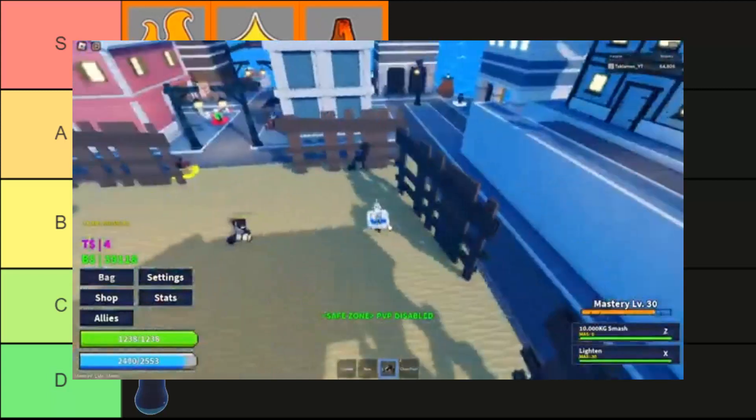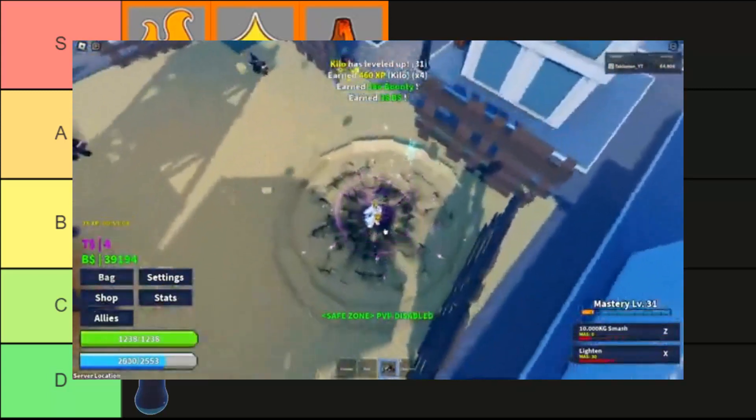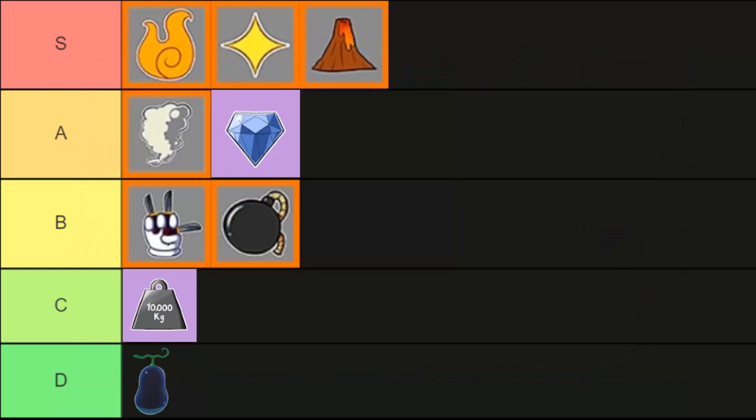Next is the kilo fruit. This fruit is better than the invisible fruit in terms of damage, which is why it is C tier. This fruit at least has moves that do damage and can be, in some way, helpful.